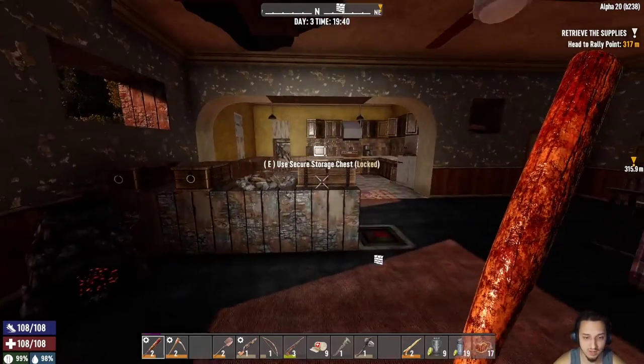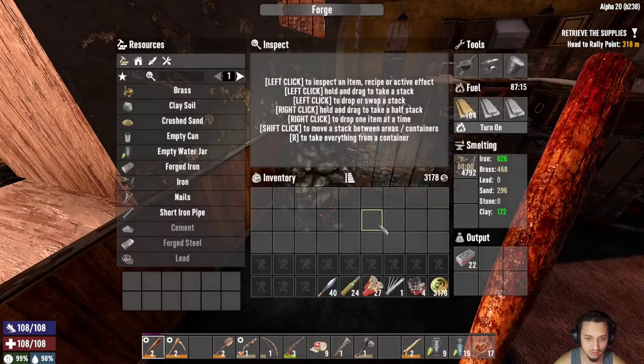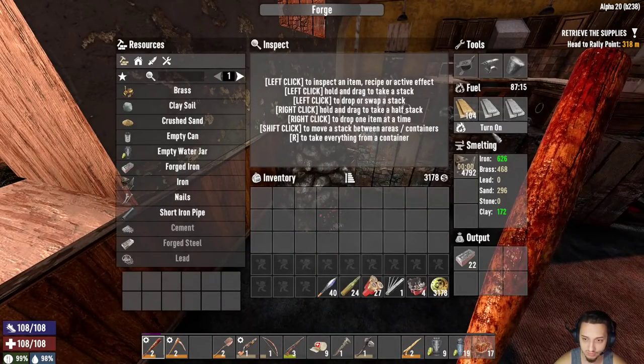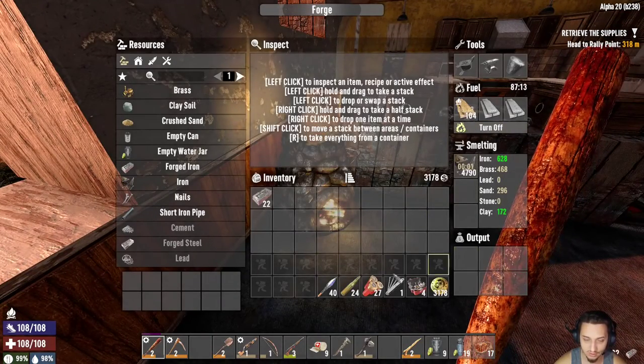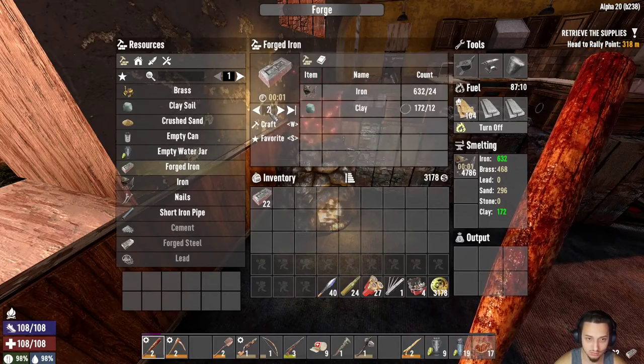Hey, what's up guys? We're back on 7 Days to Die. Gonna get some stuff going today. I cooked up a bunch of iron, been cooking that up trying to get some forged iron. See how much we can do with this.